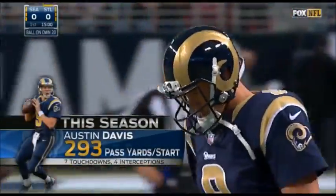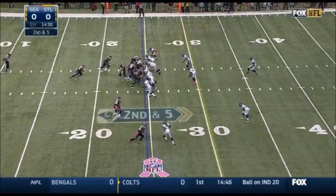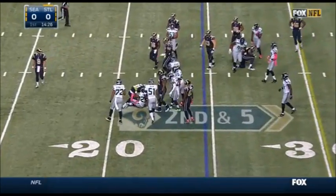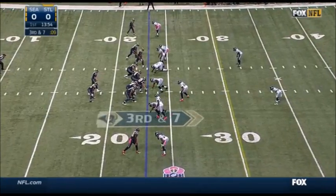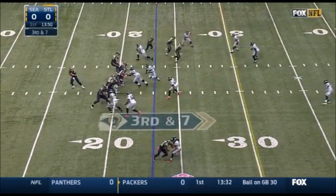Austin Davis makes his fifth NFL start. This is a very athletic Seattle front that throws a little bit more movement out. On 2nd and 5, Richard Sherman comes up to make the tackle. The Rams get to the 30.